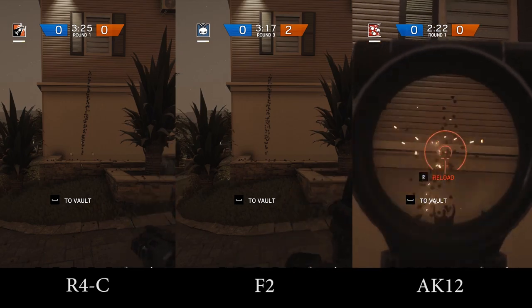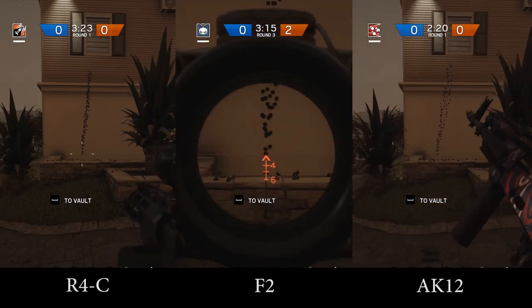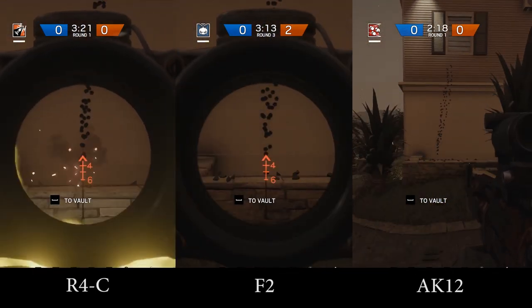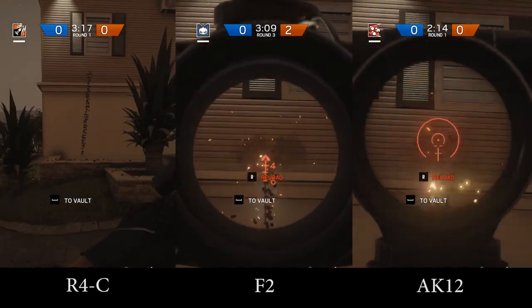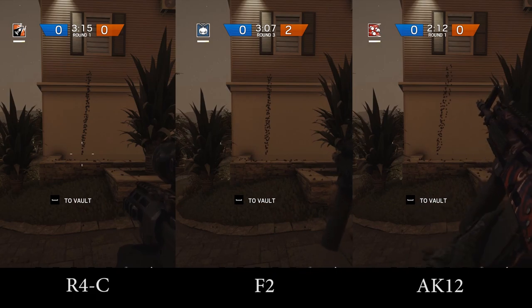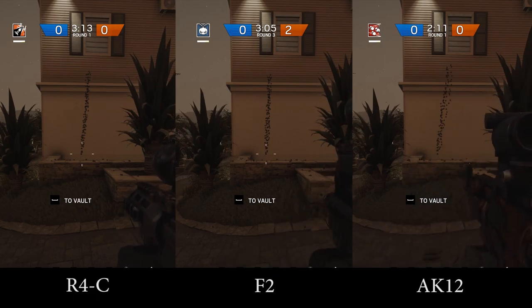Next up we're taking a look at the recoil and the bullet grouping to see if there's any significant differences there. Aiming at the same spot every time and firing full auto without compensating for the recoil, the R4C and the AK12's recoil lean slightly towards the right compared to the F2, which climbs upwards pretty much perfectly.